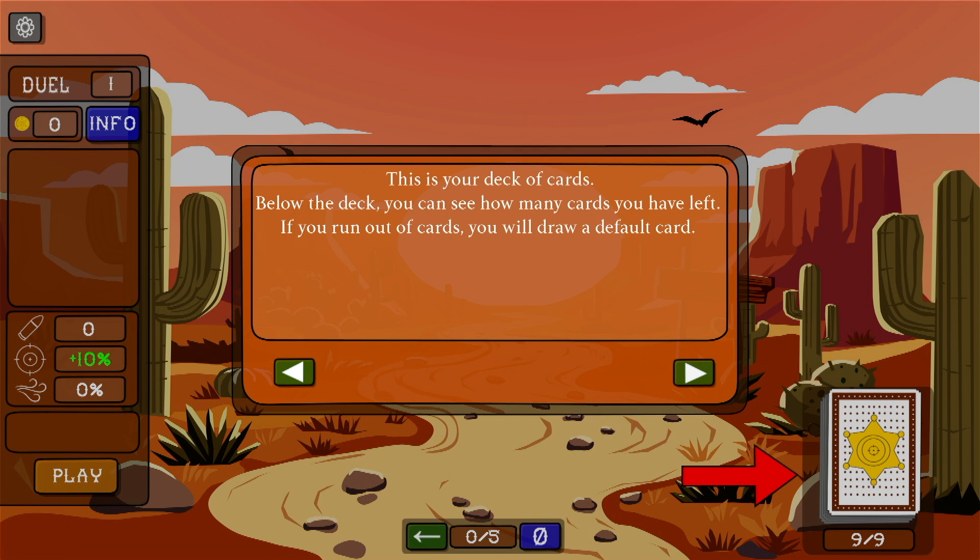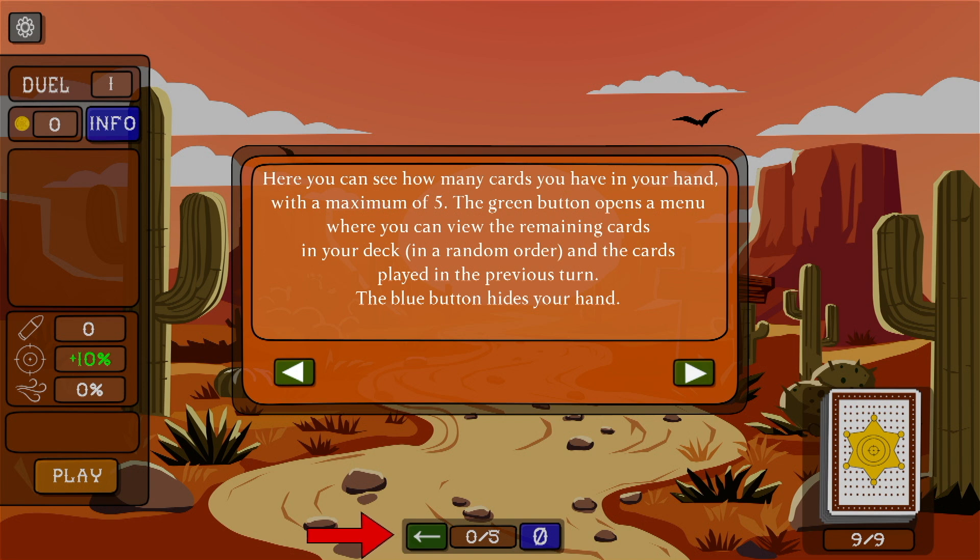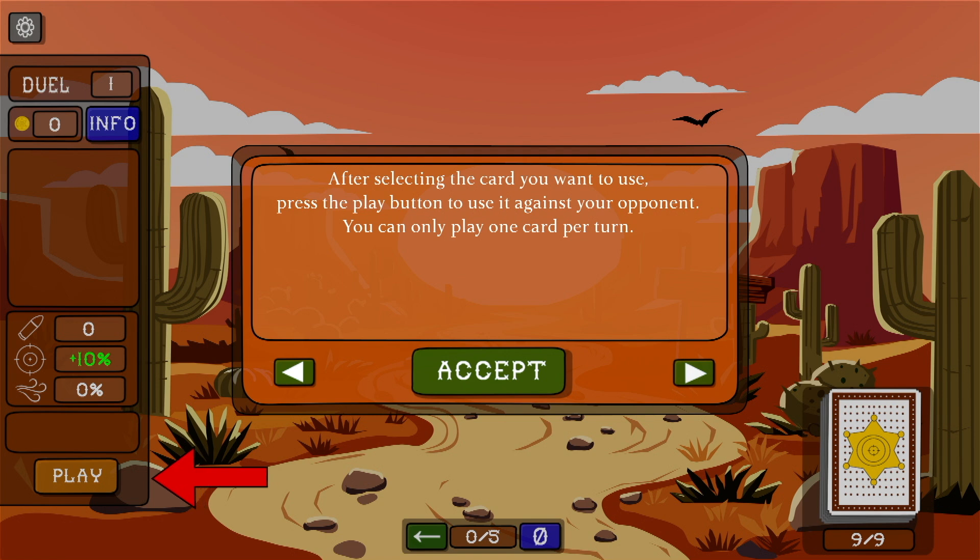This is your deck of cards. Below the deck, you can see how many cards you have left. If you run out of cards, you will draw a default card. Here you can see how many cards you have in your hand — a maximum of five. The green button opens up a menu where you can view the remaining cards in your deck in random order, and the cards played in the previous turn. The blue button hides your hand. After selecting the card you want to use, press the play button to use it against your opponent. You can only play one card per turn.